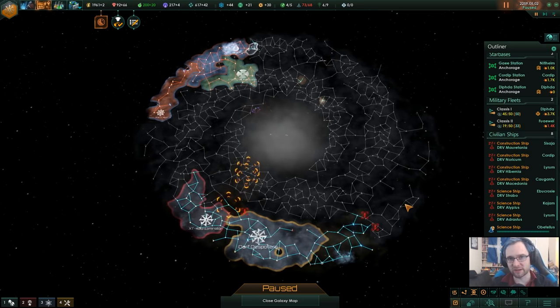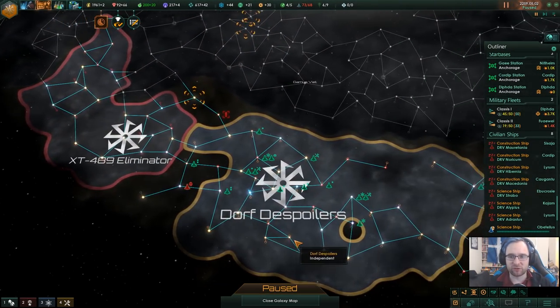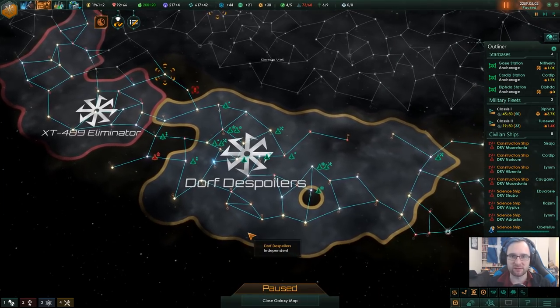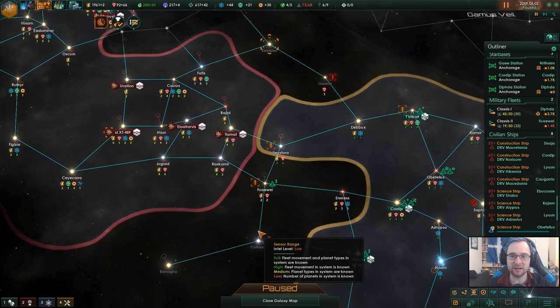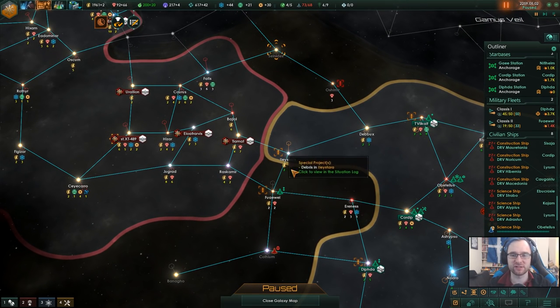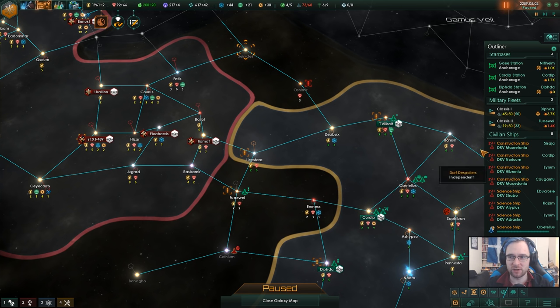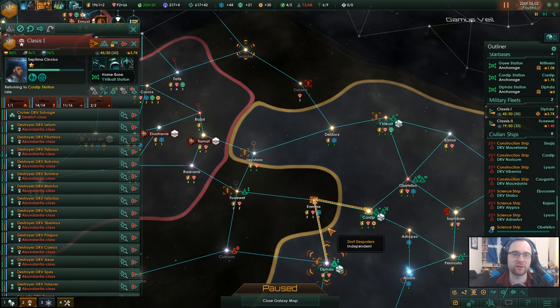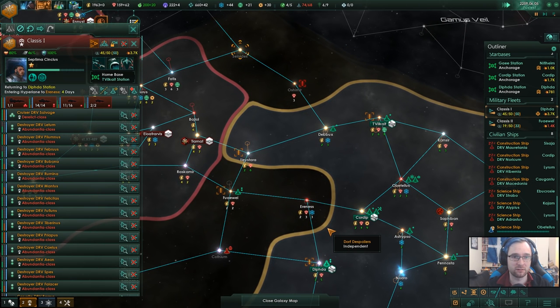Hello, I'm Entrylissium and welcome back to Stellaris 2.0 Apocalypse DLC update. We are the Dwarf to Spoilers and we have the Exterminators nearby and they need to be exterminated. So far the war is going okay. We have taken a One Frontier system, not that it's important. We are about to prosecute a further step once we do some rearming and repairing. We're going back to Cordip to get ready.